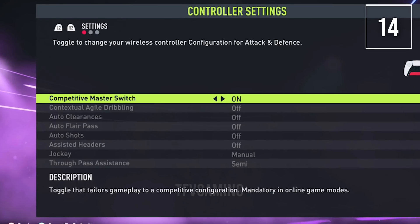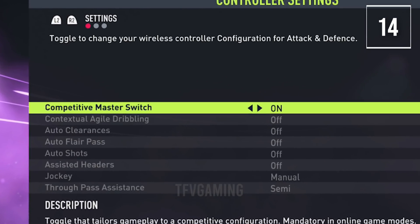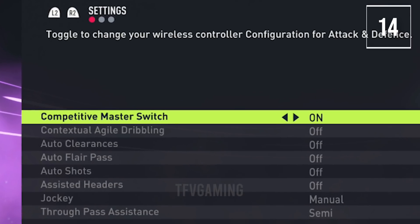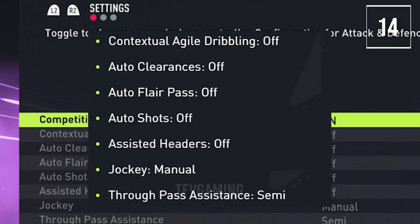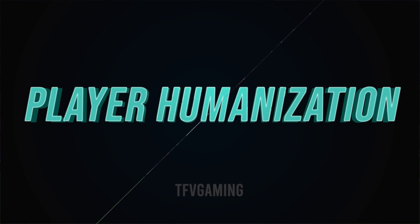The competitive settings and master switch: these settings will be active in FUT Rivals, FUT Champions, online seasons, co-op seasons and pro clubs. Contextual dribbling will be off, auto clearances off, auto flair passes off, auto shots off, assisted headers off, jockey will be manual and through ball assistance will be semi. This ensures the top level of competitiveness in online modes while keeping couch gaming casual.